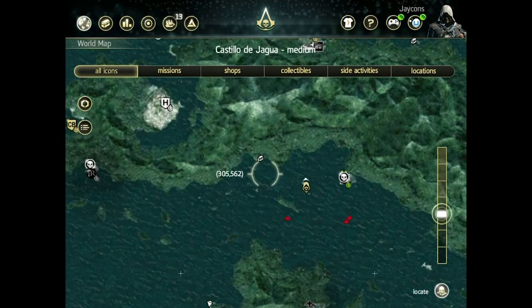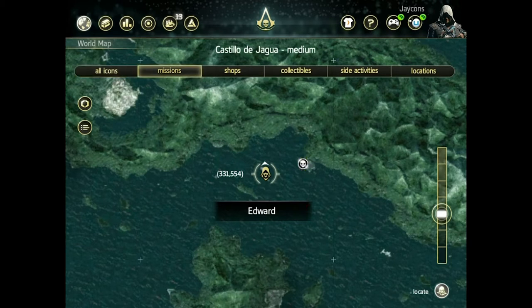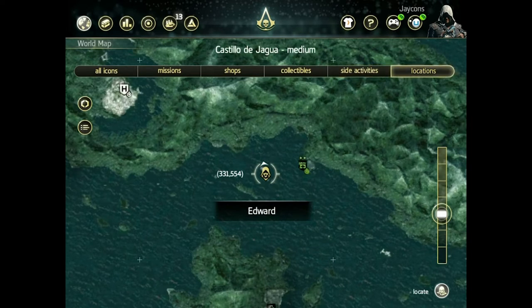It gives you all of your missions that you have unlocked or located already on the map. You can just go through them by clicking missions, shops, collectibles, site activities if you have any, and locations.